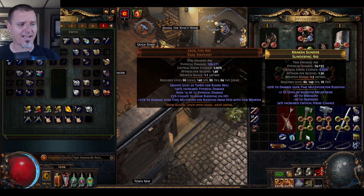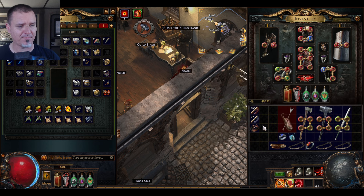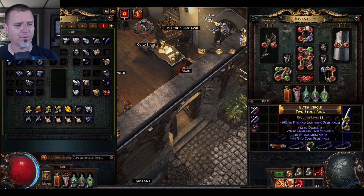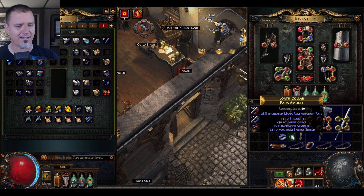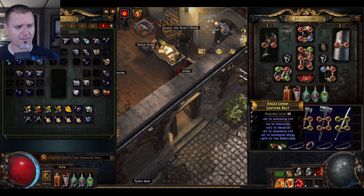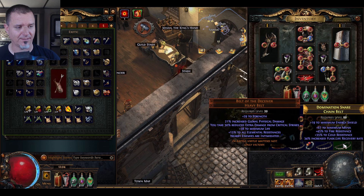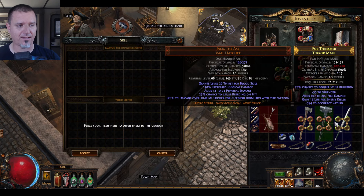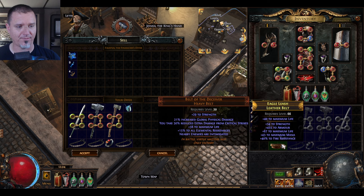Finish collecting all of our items and then we'll hop into a few maps. I don't think any of these are going to be useful for what I need. I mostly need a lot of chaos resistance. Let me go over to this guy here, sell off to make room for the rest of the stuff we need to pick up.